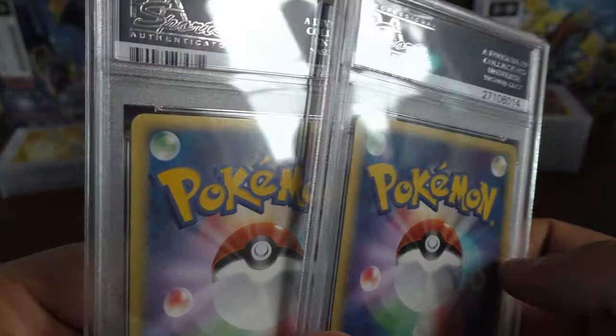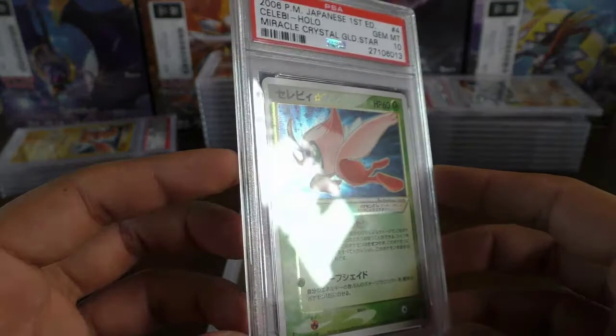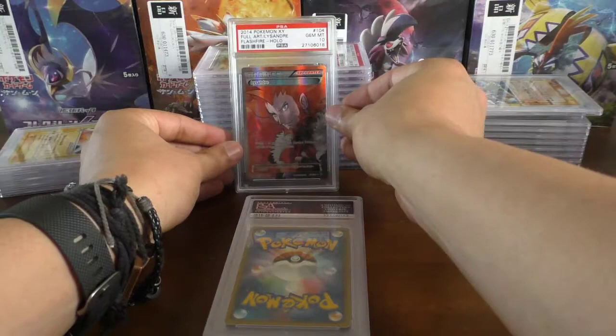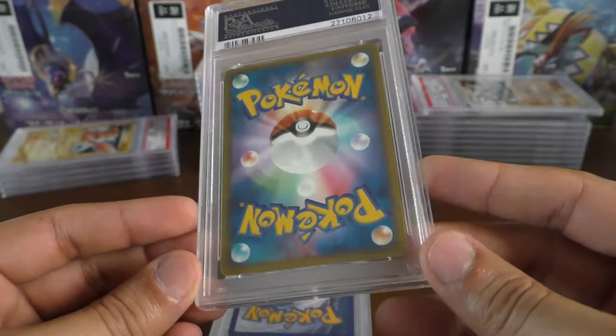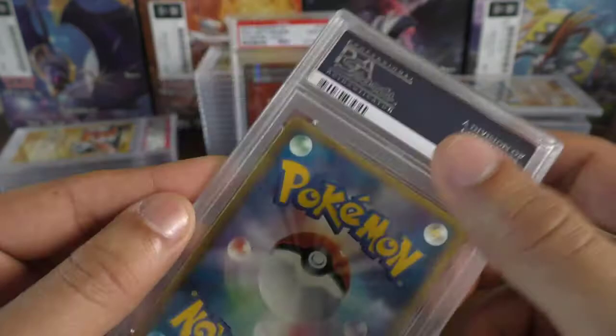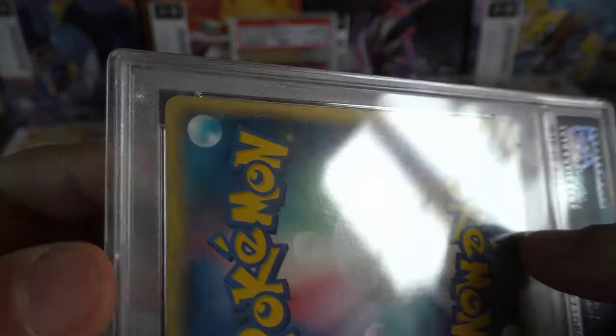We have a Celebi holo — and it's a PSA 10 first edition Celebi Gold Star with a corner mark on it, which makes no sense. The other Celebi Gold Star came back mint — you can see there's edge wear — so a mint Celebi Gold Star behind the gem mint version that had a little mark on the corner. Very surprising grading from PSA.